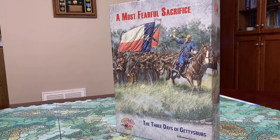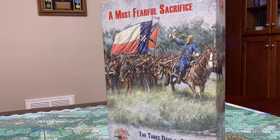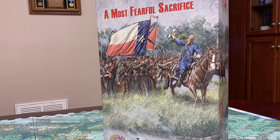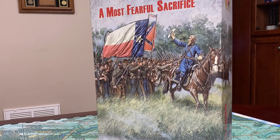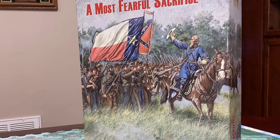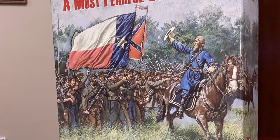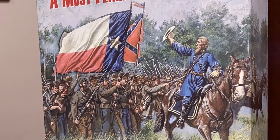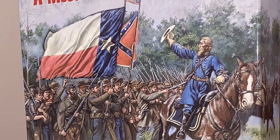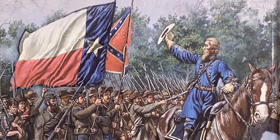So let's take a look. The box is adorned with Confederate General Hood leading his Texans into the fight on the second day of the battle. It is sturdy and appears up to the challenge of keeping its precious contents safe. The shape is interesting, as it is broader and flatter than the three-inch deep boxes GMT typically uses — it's a tweener. I'm not sure whether I want to store it vertical, like a book, or flat. But if that's my biggest problem of the day, I must be having a pretty good day.